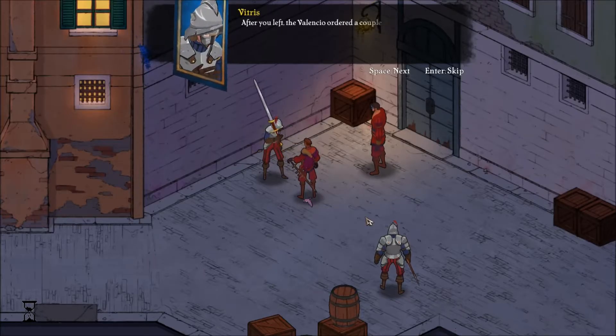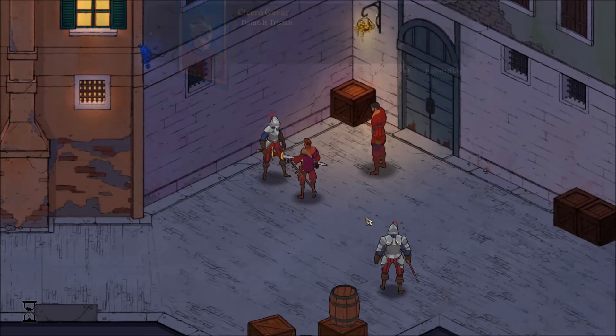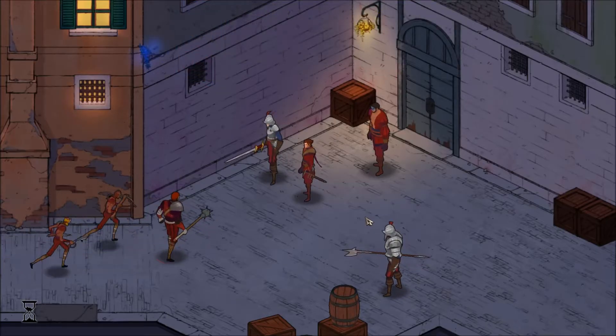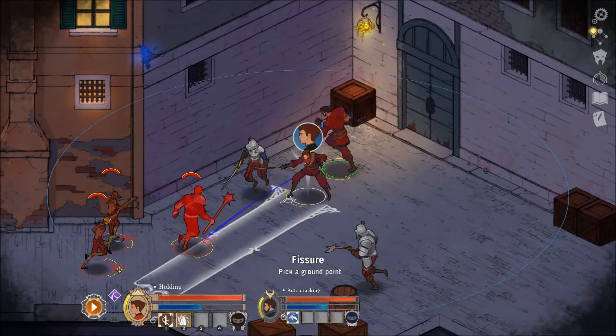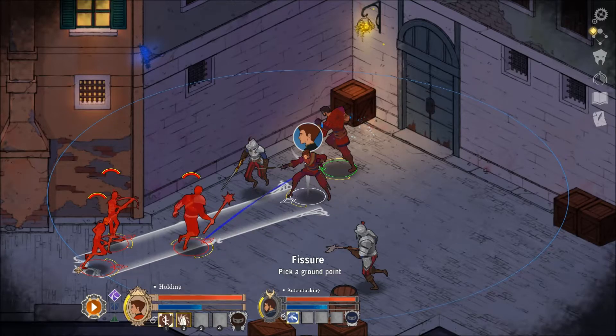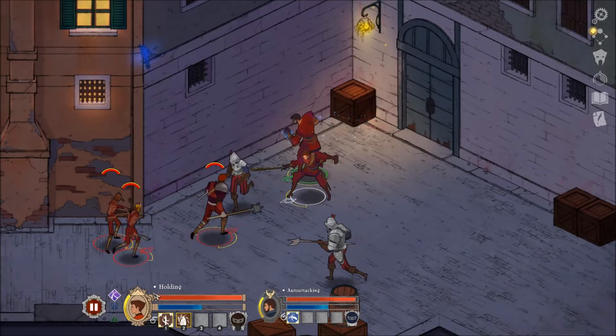After you left, the Valencio ordered a couple of us to follow you. He knew you'd turn up something. Damn it, Tristan. There's a big sort of gun - I would love to have a big sword like that, but even more I would love to have a shield. It seems that we cannot change our equipment so far. Let's do the Fissure.